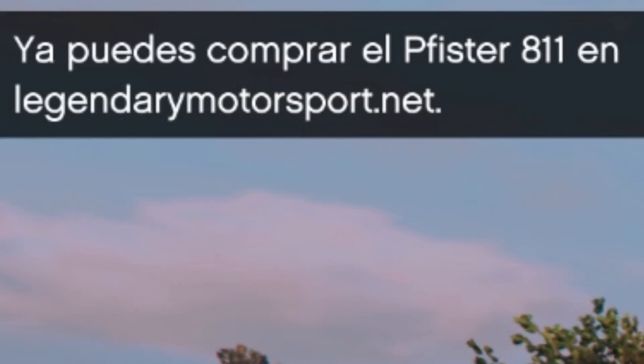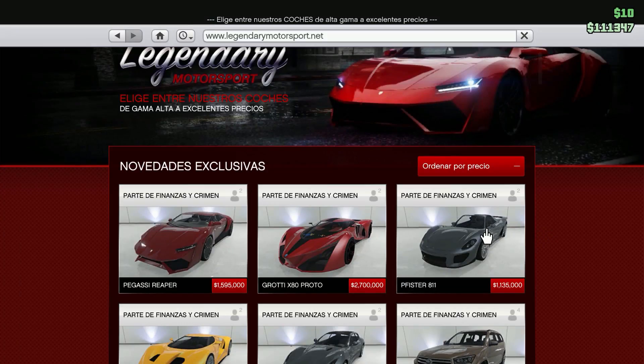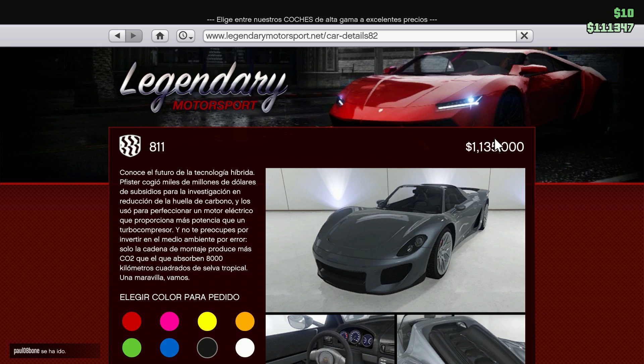Welcome to GTA 5. We can buy the P-Fister 811 in GTA Online. As it came in a few days, as I did with the first car, which was the prototype. I bring you a video of small curiosities, and we're going to use the real car it's based on in GTA — the Porsche 918. 918, right. And there you can see what it costs and how much money I had at that moment — basically nothing.